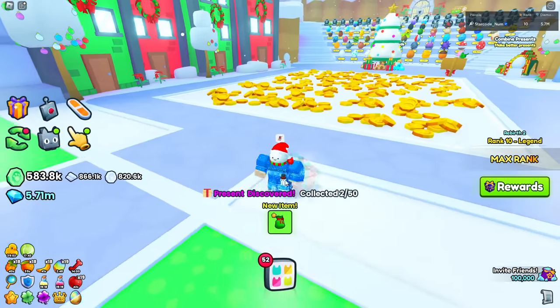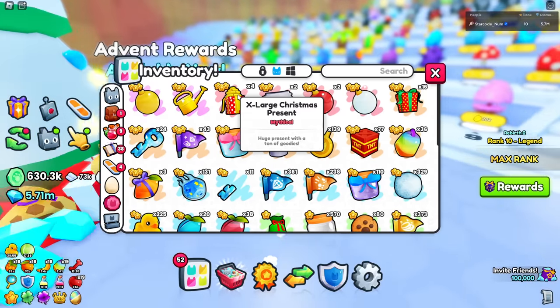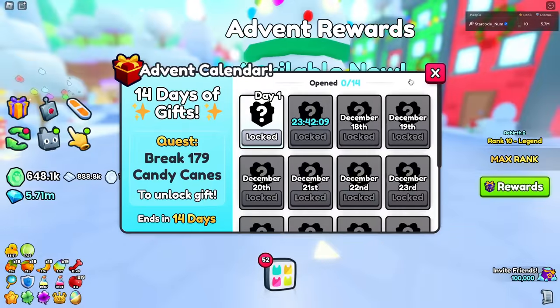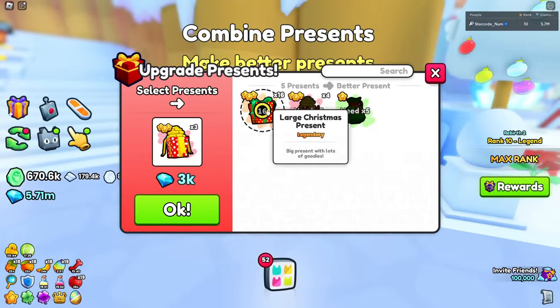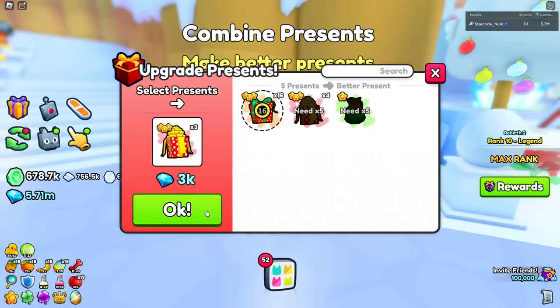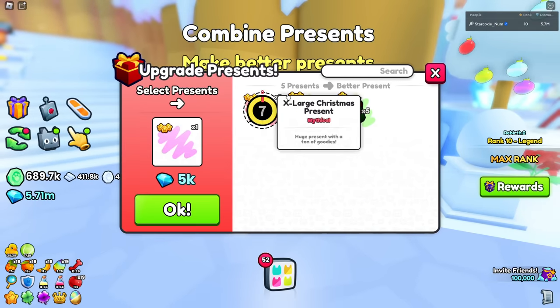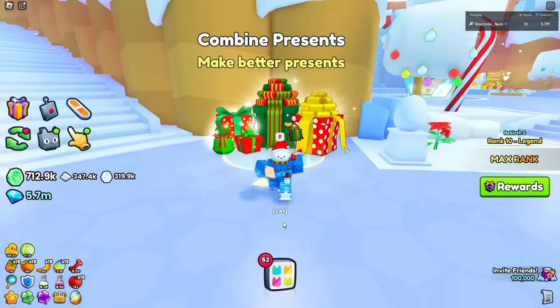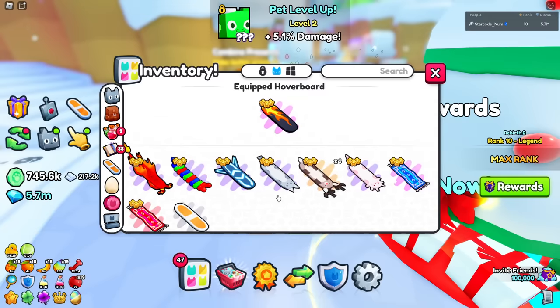There's a little reward right here - let's open our large Christmas presents. We have four of them. Actually, what we can do is combine them. I can make three more if I combine all these large ones. Let's make a titanic present! Fun fact - you can actually get a titanic pet from this. We also have four hoverboards - let me know if you guys want one, I'll give some away.